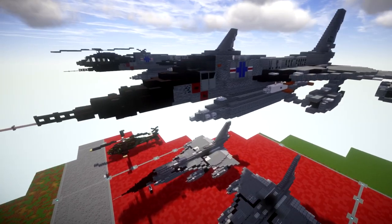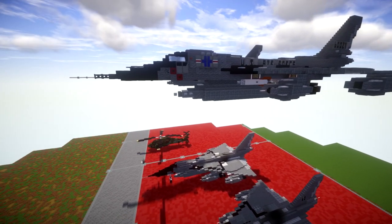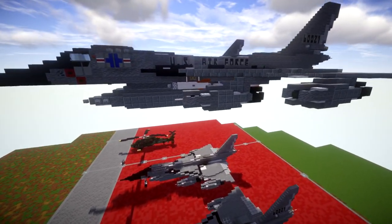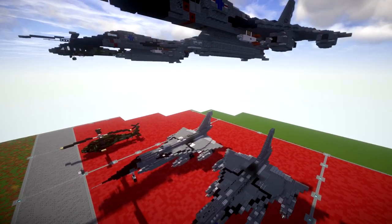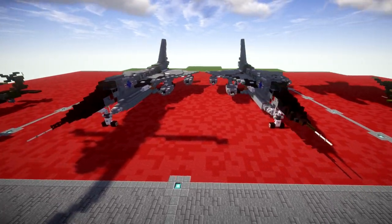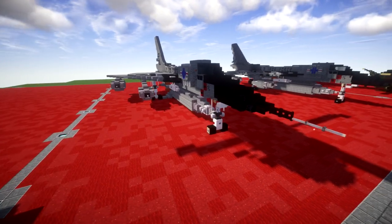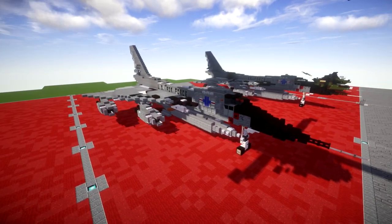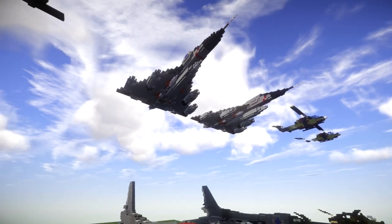Continuing on down, we have the B-58 Hustler, which was a really awesome aircraft to build. Really unique, and I didn't know too much about this aircraft before building it. It had a really short service life so it's really unrecognized compared to other aircraft, but definitely a really cool bomber aircraft for the Air Force. There is a tutorial on the channel for it.